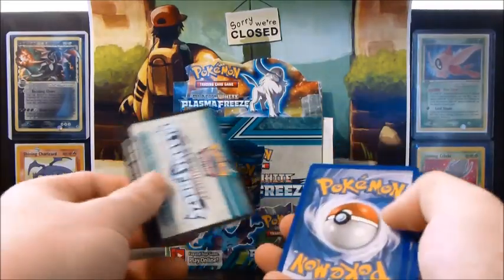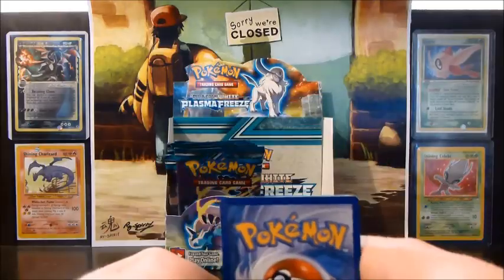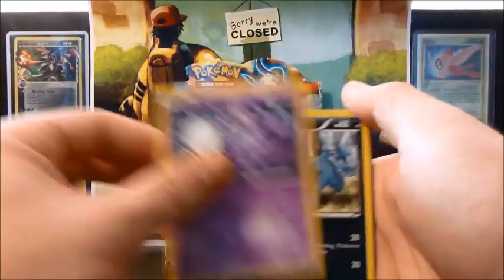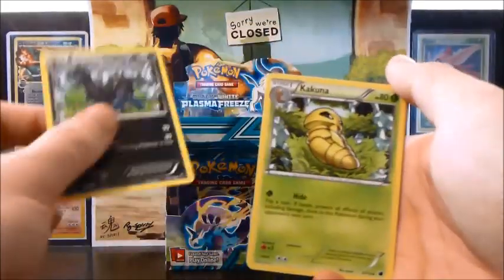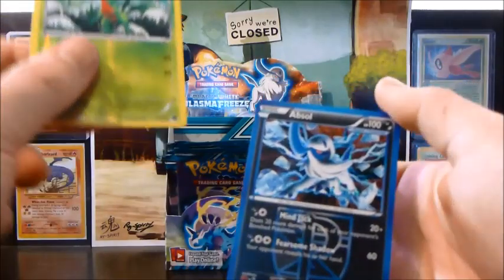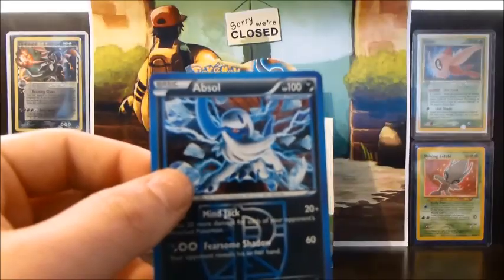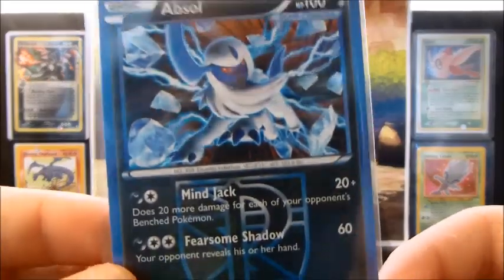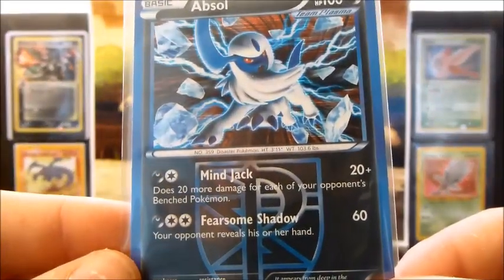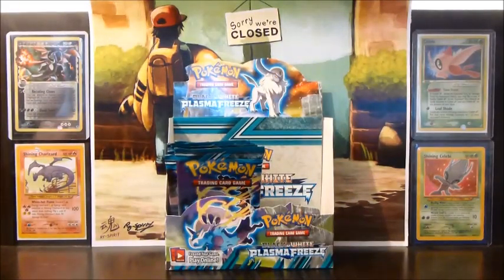I can imagine what kind of person you'd have to be to be a fan of rare doubles. Grimer, Dino, Vanillite, Yamask, Weedle, Vaporeon, Zweilous, Kakuna, a Grovyle Reverse, and an Absol Holo — another one of the really good holos from the set, artwork and playability wise. Pretty sure the main attack is decent: 20 more damage for each of your opponent's Benched Pokémon. That's pretty good.